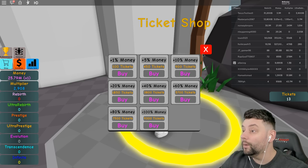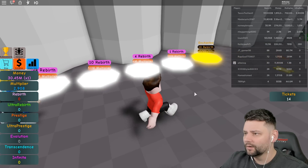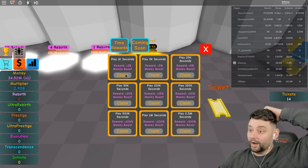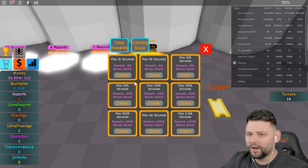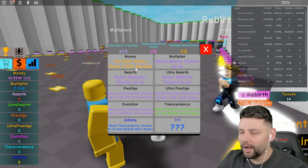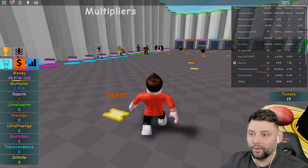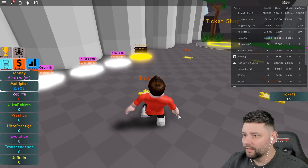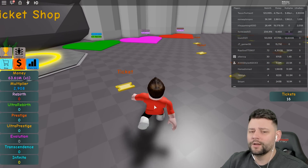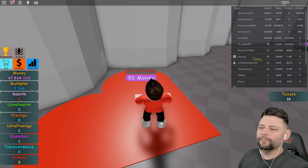100 tickets gets you one percent more money. There's a rebirth option - one rebirth required - and there are achievements. Can I claim these? Play for 1k seconds - no, I don't think I've got them just yet. How do you rebirth? Checking stat info - this is all my stats right now. I feel like I'm earning a lot more than this shows. Teleport doesn't even work. I just realized you need a 150k multiplier to be able to rebirth.